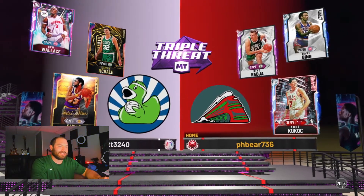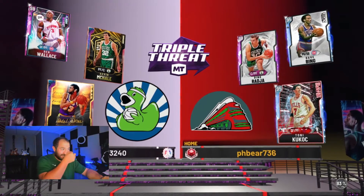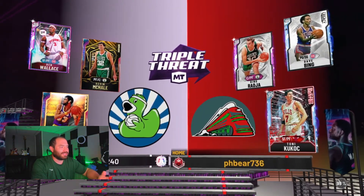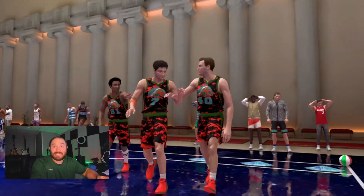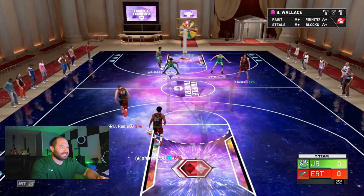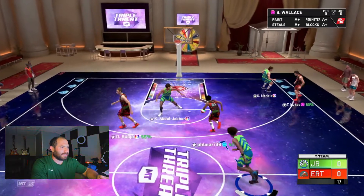He's running with some budget ballers here. He is not really excited to see me, I don't think. Raja turns into a galaxy opal, Tony turns into a pink diamond, and why you would pick Dave Bing I have no idea. He's got those custom uniforms though guys. Doesn't matter because I have Ben Wallace.